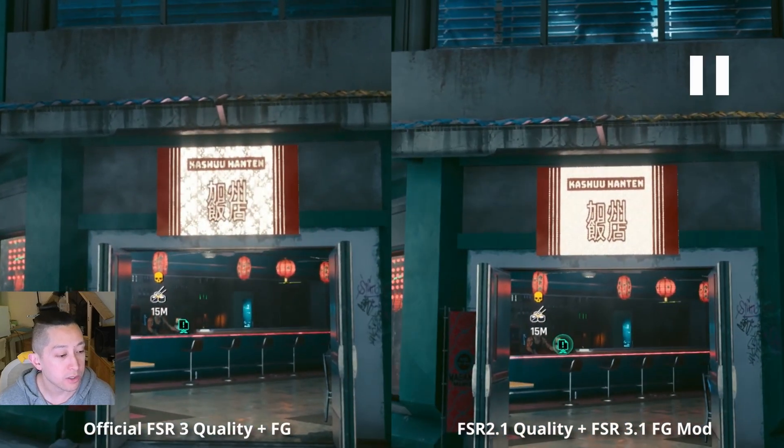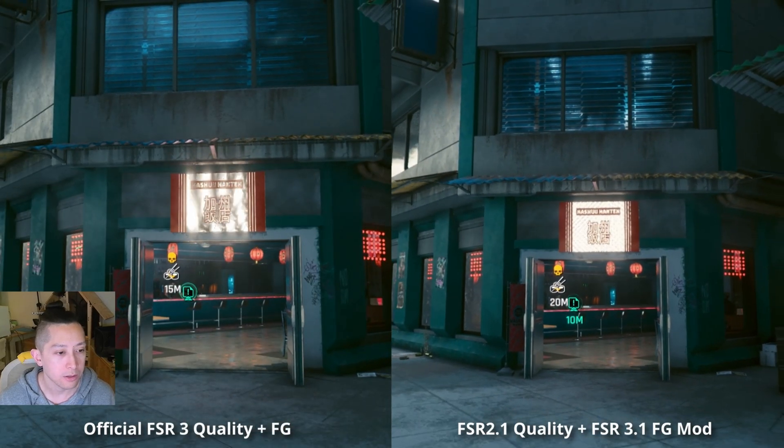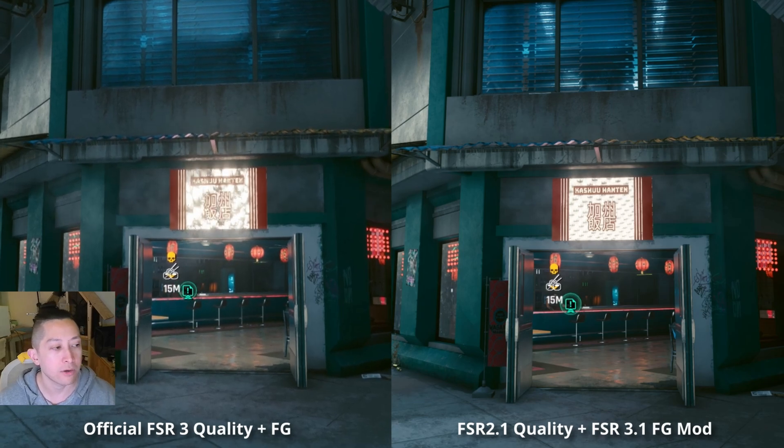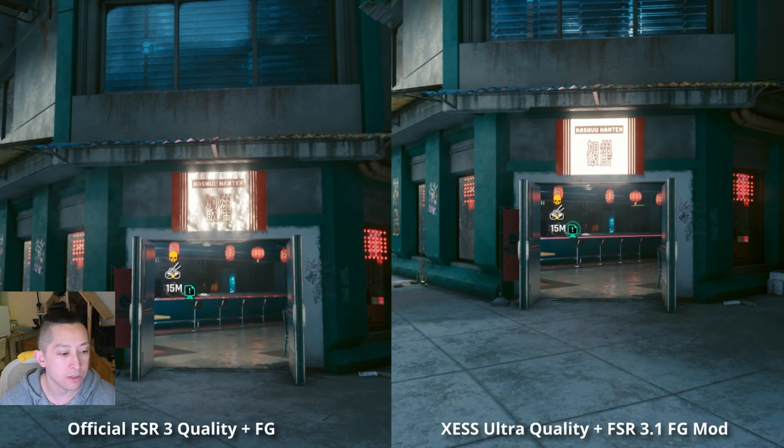Now we're going to move on to FSR 2.1, and this is an interesting tidbit. FSR 2.1 is natively in the game — it's been in the game for quite some time — and we're using it with the 3.1 frame generation mod. Visually, we have much more visual clarity in 2.1 than in FSR 3, and less shimmering overall. You can see it towards the back in the diner there. It's just more stable.